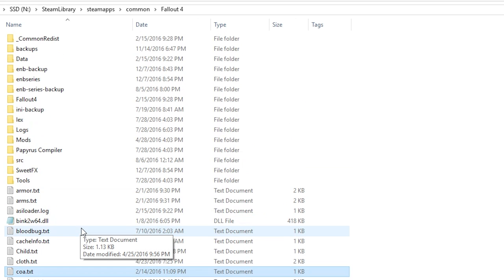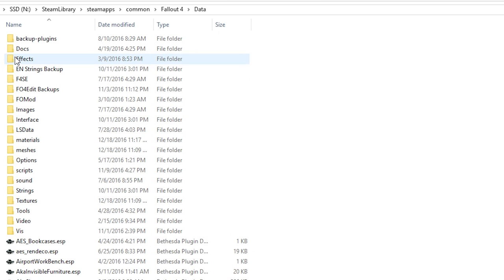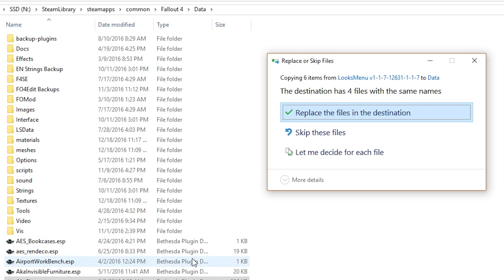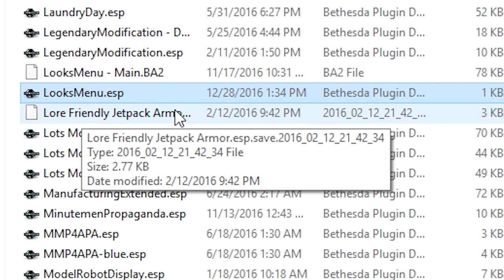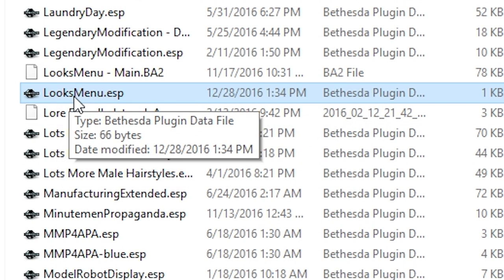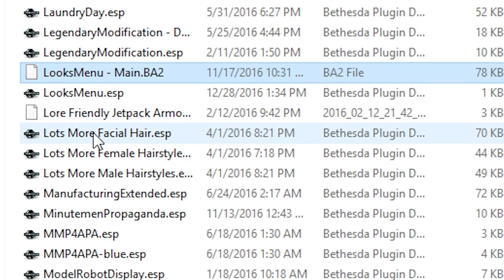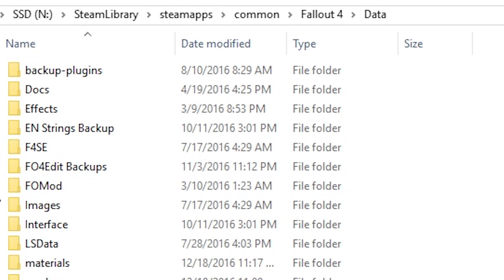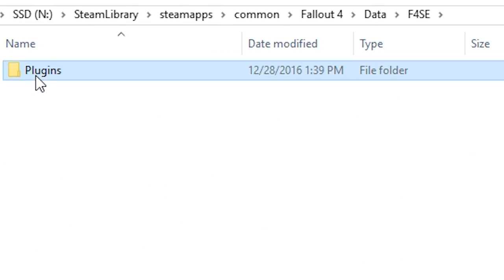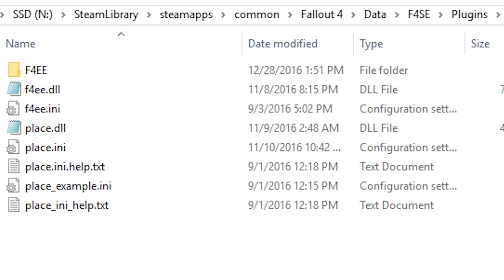Copy all of the downloaded files — Control-C to copy — and then paste into the Data Folder, not your installation directory. Double-click on Data inside your Fallout 4 installation and press Control-V to paste. This installs the ESP file. The key files are: LooksMenu.esp, which is the brain of the mod that tells it where to find assets; and LooksMenu Main BA2, which contains the art assets — without that installed the new menu won't appear in your game. It also installs an F4SE folder containing any plugins needed to run it, including F4EE.dll and F4EE.any.